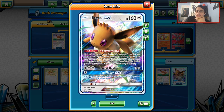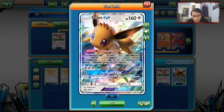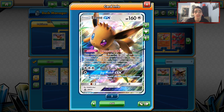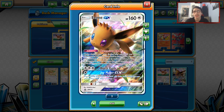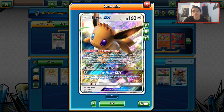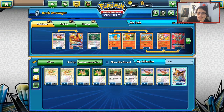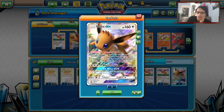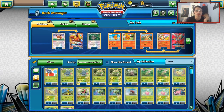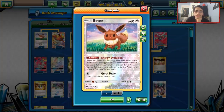You have to wait for the right moment to evolve Eevee. Eevee GX is a 160 HP Pokémon, so it's a very easy target — it's basically like having a Tapu Lele on your bench. Energy Evolution is just 20 times better. Eevee GX isn't that great, though it could be useful in Sylveon. Outside of that, we're going to be using Energy Evolution because it's better.